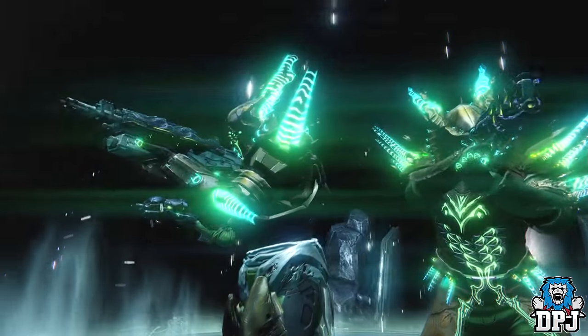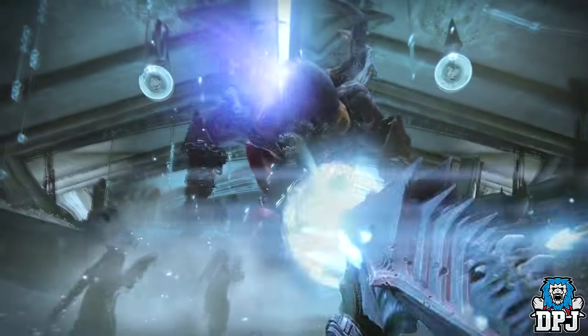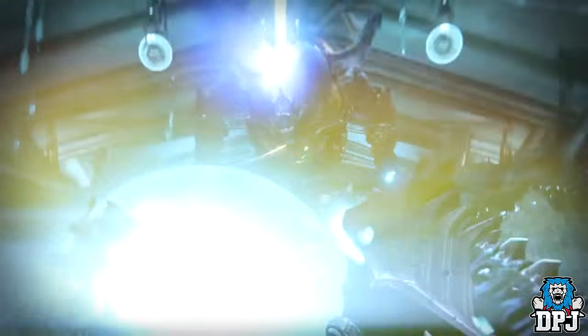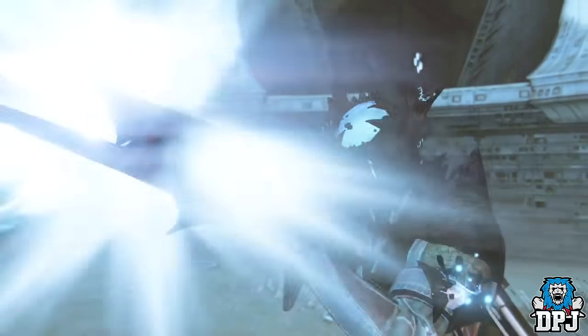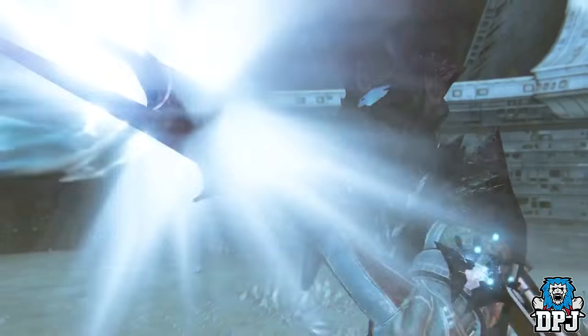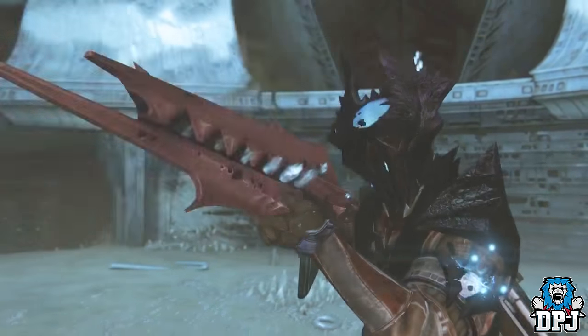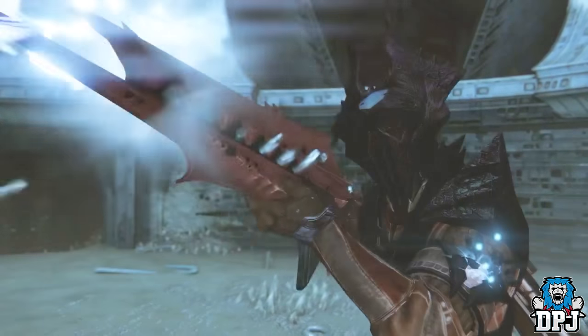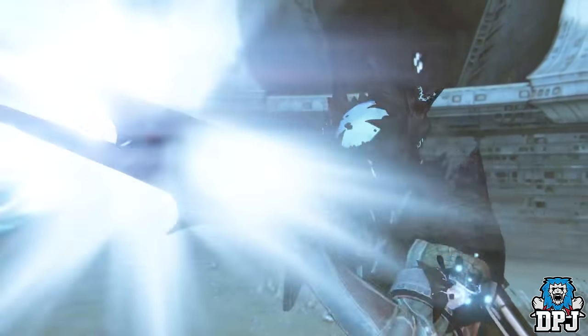Next we see a little snippet of Gorgroth from the Crota's End raid. In this footage I can't make out anything new besides a reddish glow to the fat morpho, but it could be lighting. The next scene shows a close-up of the Warlock wearing the Mouth of Ur helmet, obviously rocking a new ornament which we're getting with the Age of Triumph update — looks absolutely incredible.